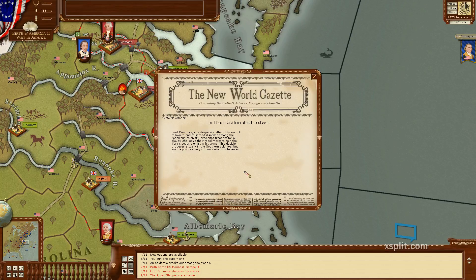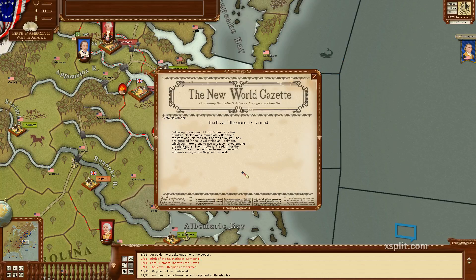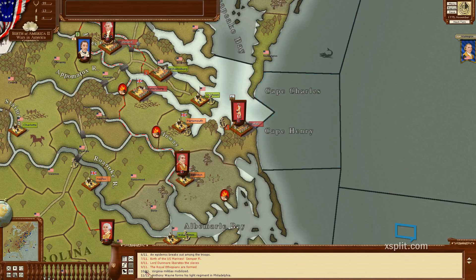Lord Dunmore, in a desperate attempt to recruit followers and to spread disorder among the rebellious colonists, proclaims freedom for all slaves who leave their rebel masters, join the Tory side, and enlist in his army. The decision produces anxiety in the southern colonies. The Royal Ethiopians are formed - following the appeal of Lord Dunmore, a few hundred Black slaves immediately flee their masters and join the ranks of the loyalists, enrolled in the Royal Ethiopian Regiment. Virginia militias are mobilized.